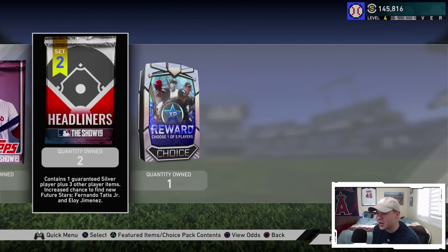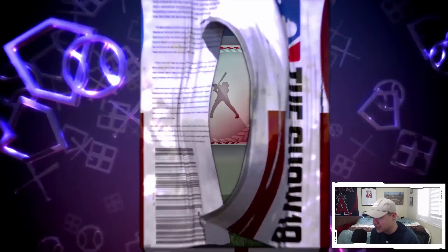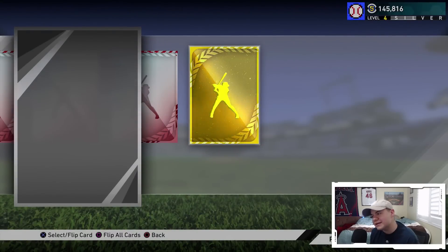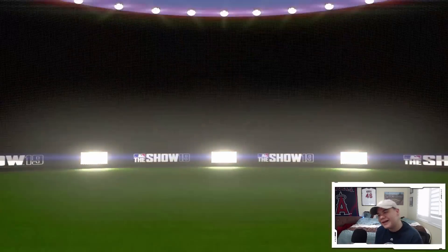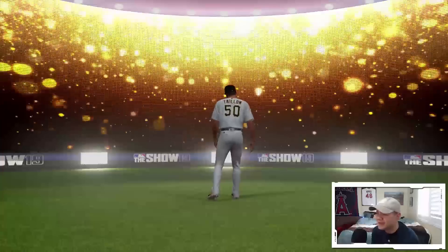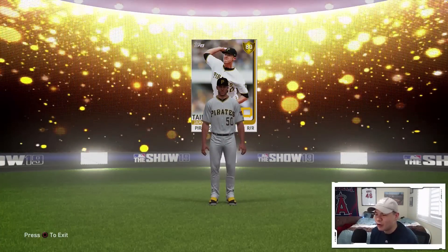Pack number two, headliner number two - 7,500 stubs, bless me with something. We got three bronzes and another gold. So far nothing really good out of this - not a very good gold from the Pirates. Jameson - I don't know about that.